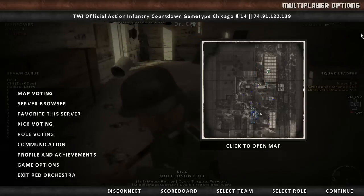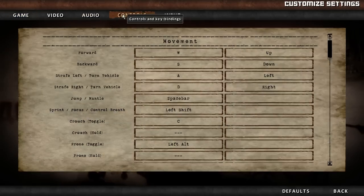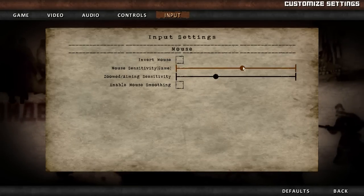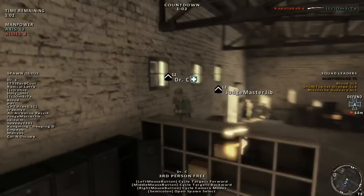I sure knew where everybody was. Let me see if I can find game options... Controls... Check the mouse sensitivity. I don't know where anybody is. I'm scared of getting sniped. I guess that's a little bit better.